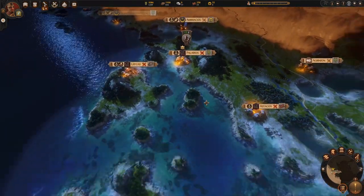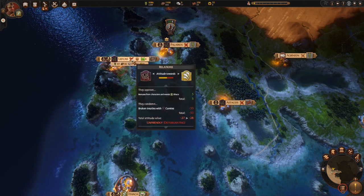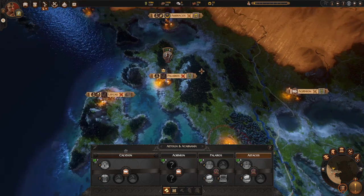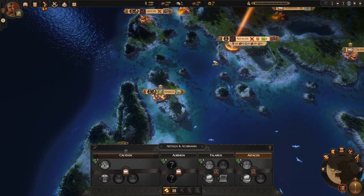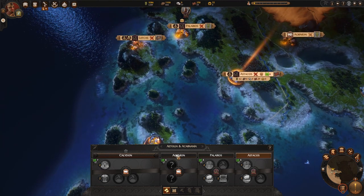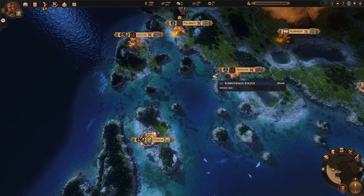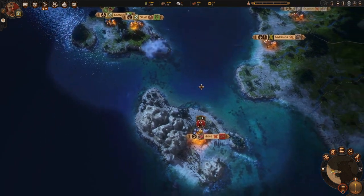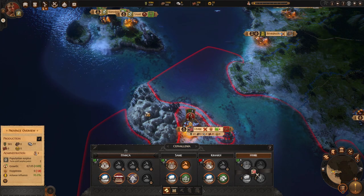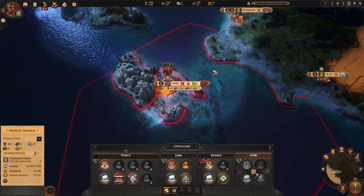Since we're almost finished with turn one, take stock of where you are. Someone up here in the north really doesn't like you. The Curates in the Balkan area are going to dislike you, but most probably won't send assaults your way - and if they do you can hold them in Ithaca with a relatively small garrison. Your real worry is the Talabones: wipe them out as soon as possible. If you let them grow they will keep sending armies and trying to take over your entire region.